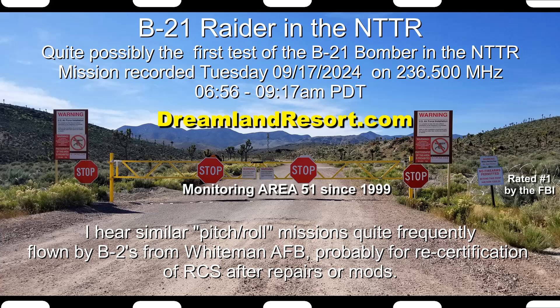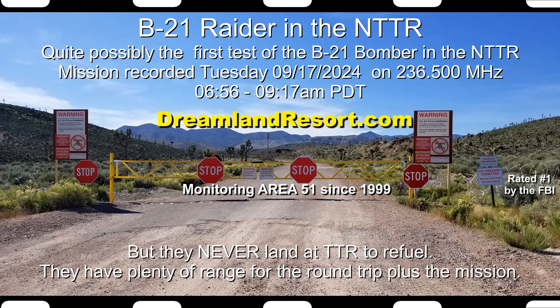Pitch plus 17.5, roll right 10. 19. 2.2. Right 0-4-0. Card head 166. 19, on altitude. 4-7-0. 0-6-6. 100. 5. Pitch minus 15, roll left 12.5. Minus 15, left 12.5. Card head 255.